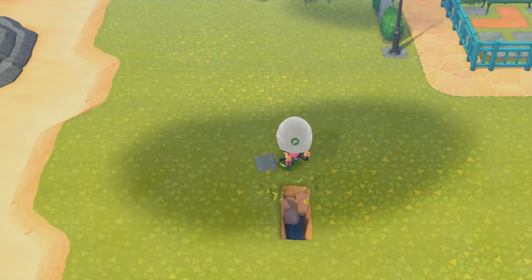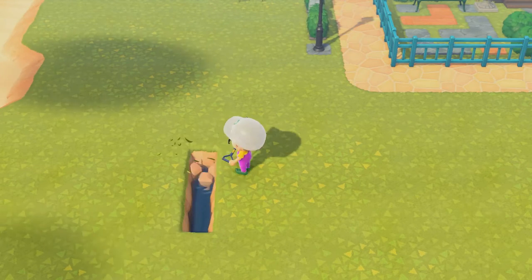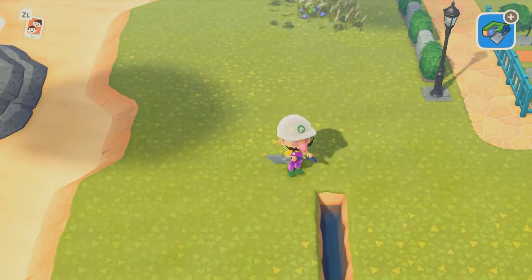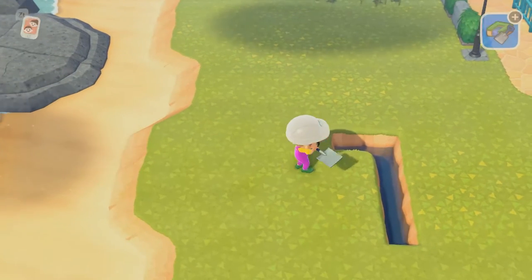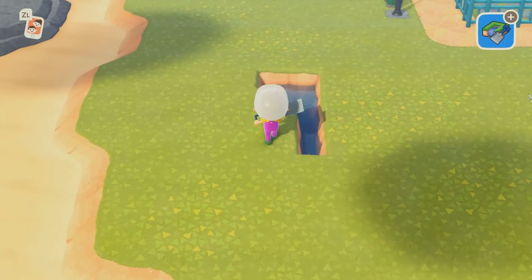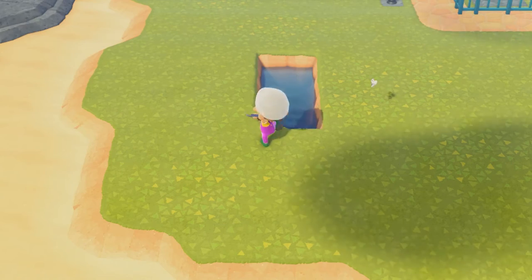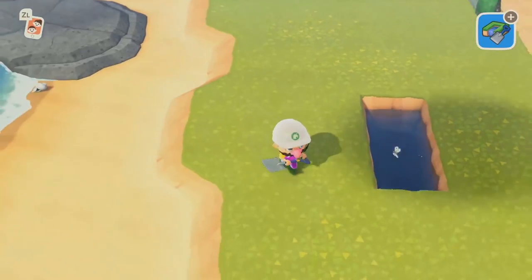I definitely need the ladder to climb on the cliffs I'm going to be building. The first thing we're going to be building right here is a waterfall. What I'm doing essentially is just making somewhere for the water to land — I don't really like when the water doesn't flow into anything, but that's a personal preference. For waterfalls, you need a 2x3 cliff and obviously the waterscaping permit. I'm going to speed up this footage so you don't have to watch me terraform.